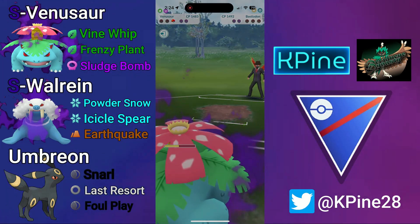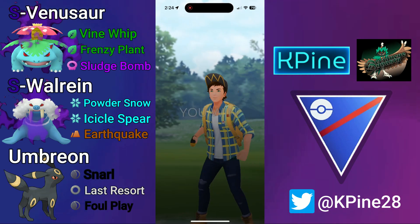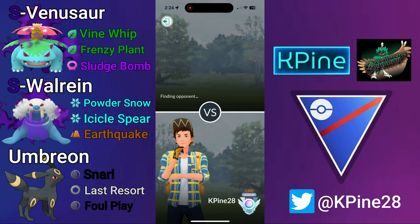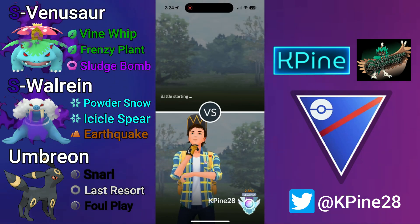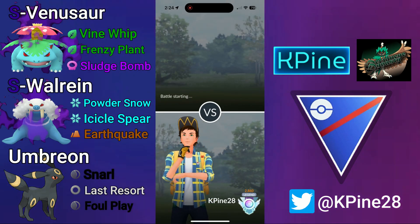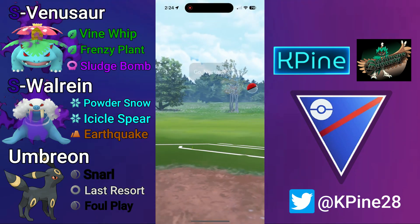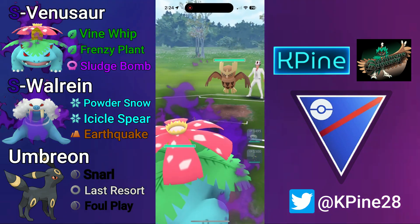Look how much that does — Shadow Venusaur taking out Bastiodon from that health range with the Frenzy Plant. It just hits so hard. GGs to my opponent.